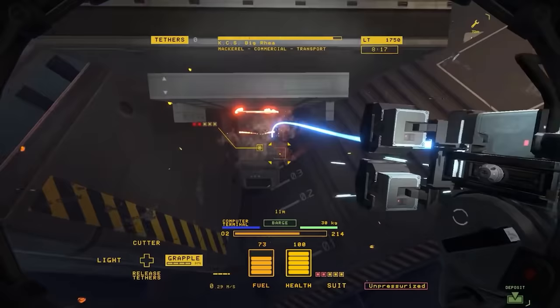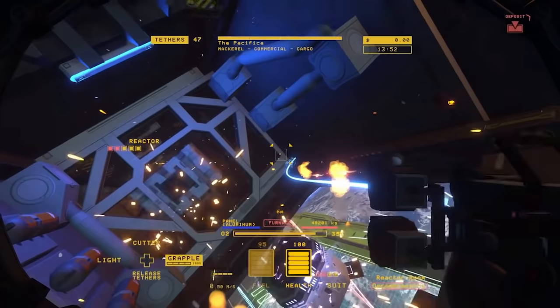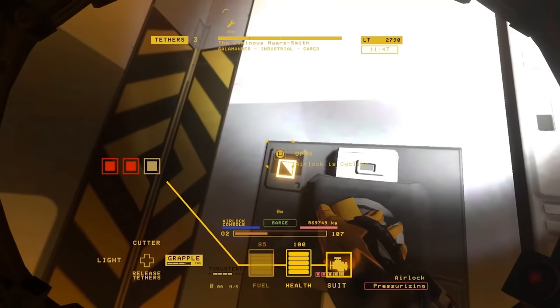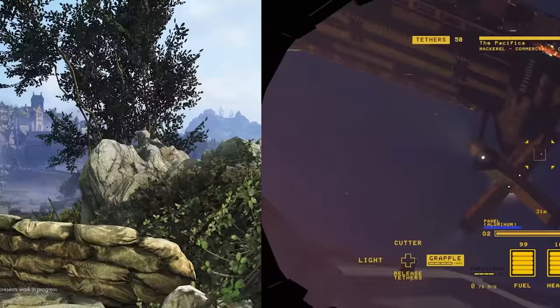This game launched into Steam Early Access in June 2020 and has fantastic reviews, currently sitting at a very positive rating with nearly 10,000 user reviews on Steam. This is one of those games where it's an easy recommendation because it is a known quantity — people have played this and a lot of people like it. Hard Space Shipbreaker is leaving Early Access on May 24th and is currently priced at $34.99.